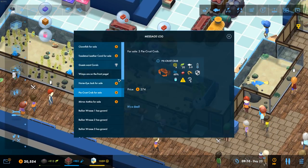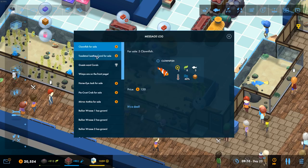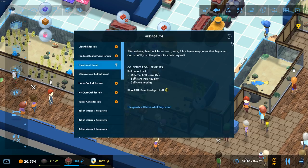It's going to probably tell me something's died. Guests want corals — different soft coral. Yeah, we'll do that because we want the base prestige. Clownfish — little nemos! And a new leather coral as well. Soft coral and nemo is what we're doing next, because nemos love corals, they can't get enough of the stuff. That's what it's all about. We'll do that in the next episode.